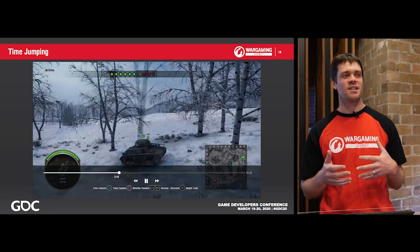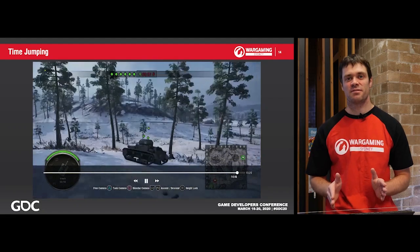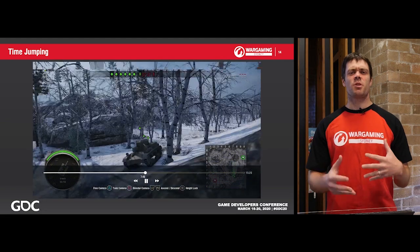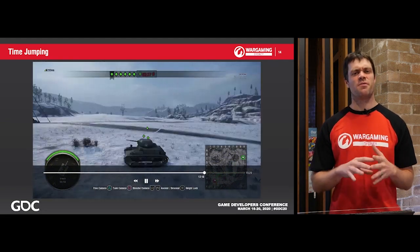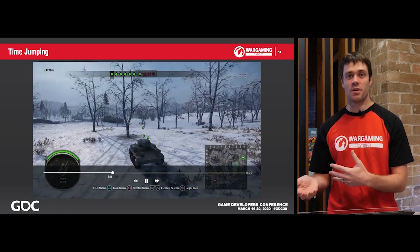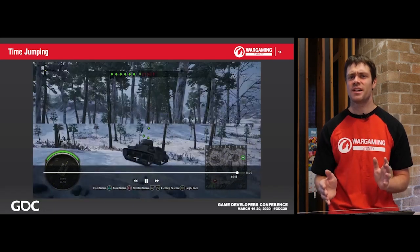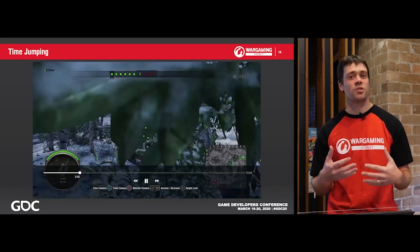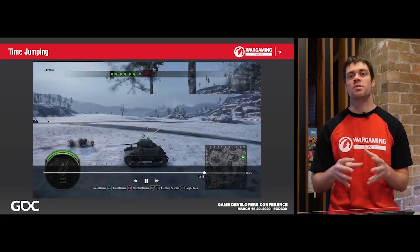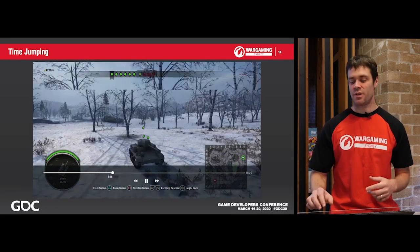Time jumping, on the other hand, is the ability to go directly from time A to time B without showing the intervening frames. This is where most of your problems occur. The flow is fine when you just have your update deltas going, but jumping through time is a concept that's not really totally supported. If you have a join-in-progress mechanic, the ideas are similar, but you will still mostly encounter issues around jumping through time.